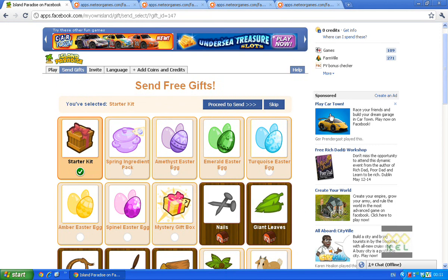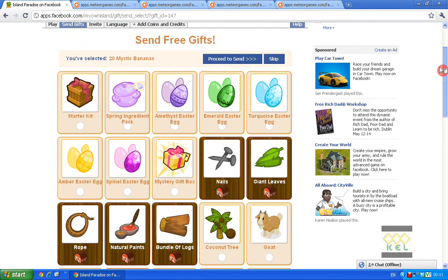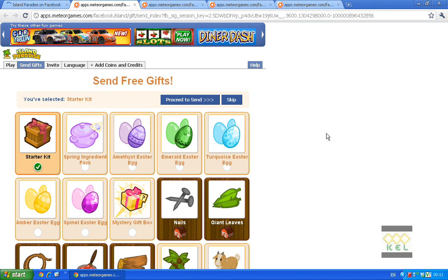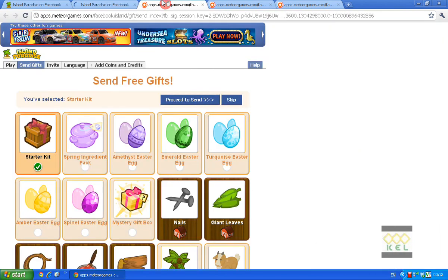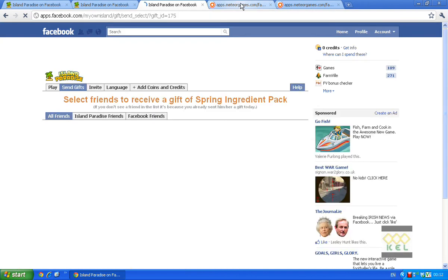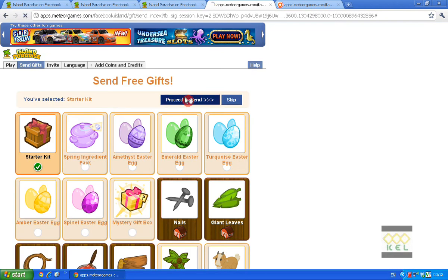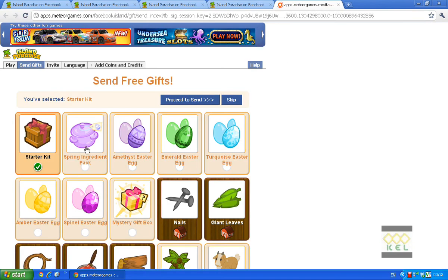What you need to do next is decide what gift you are going to give. In this case we will give some bananas. Proceed. Start the starter kit. Proceed. Start the spring ingredient pack. Proceed. You can do all bananas if you wish, or all vials. Start the kit again, and another spring ingredient pack.